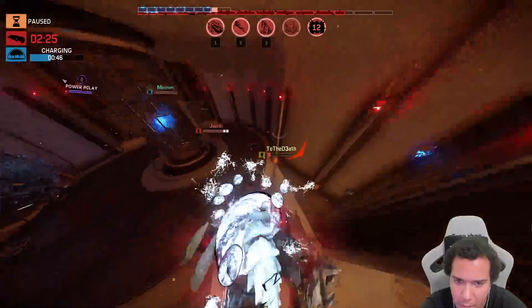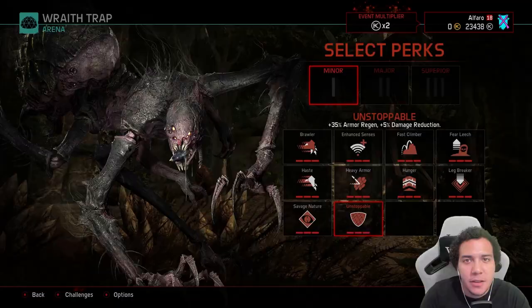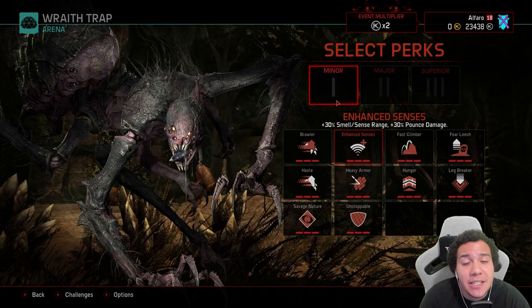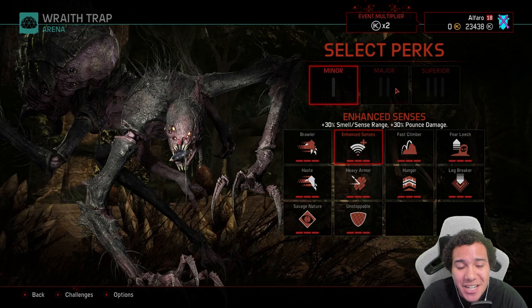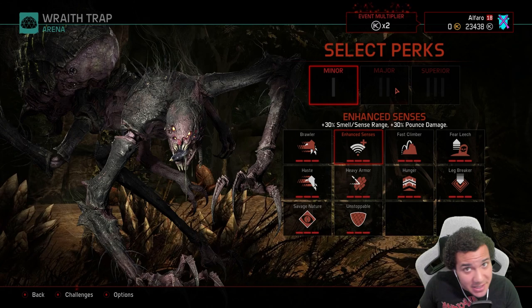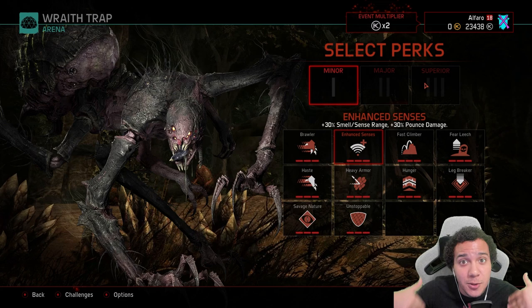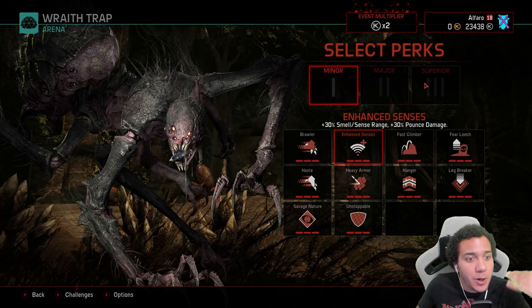Every time you go up a stage you gain health. When you hit Stage 3 in Hunt, you can either destroy the power relay or kill all the hunters to win. For perks, you have three categories: Minor, Major, and Superior. Minor is a small upgrade, Major gives a medium upgrade — you'll see a noticeable difference — and Superior is obviously the best, giving a significant upgrade to your monster.